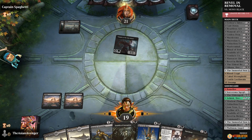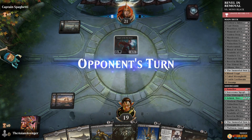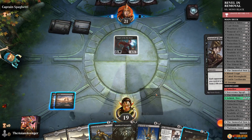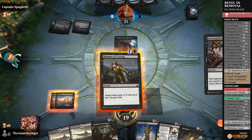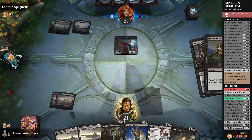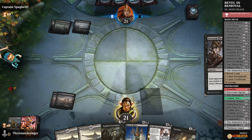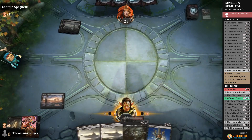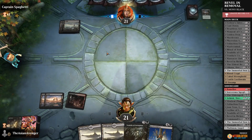They have more creatures than we do. Outside of the one Massacre Girl, we're pretty much all removal, and we're trying to win through Revel in Riches. I can cast Moment of Craving, and we discard two cards — can't discard the Revel in Riches, we do need that. We'll go ahead and play Blood Crypt. Now we just hope they don't cast it again. We want to get Revel in Riches on board as soon as possible.